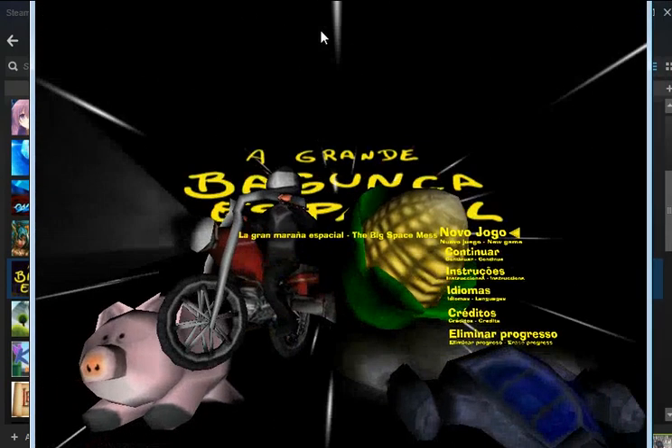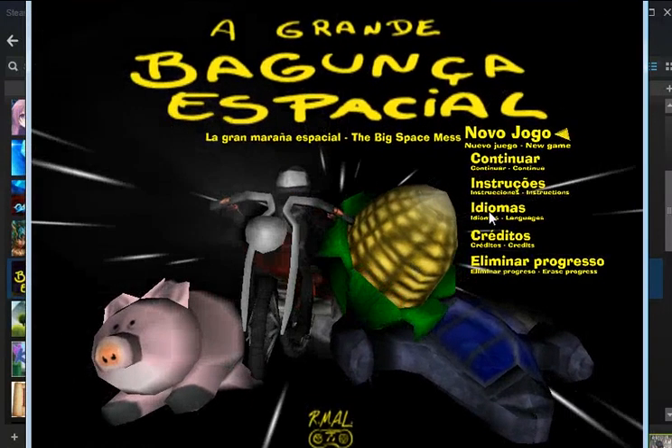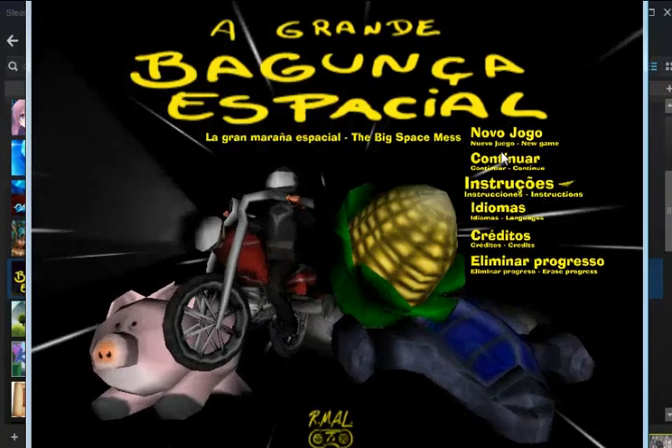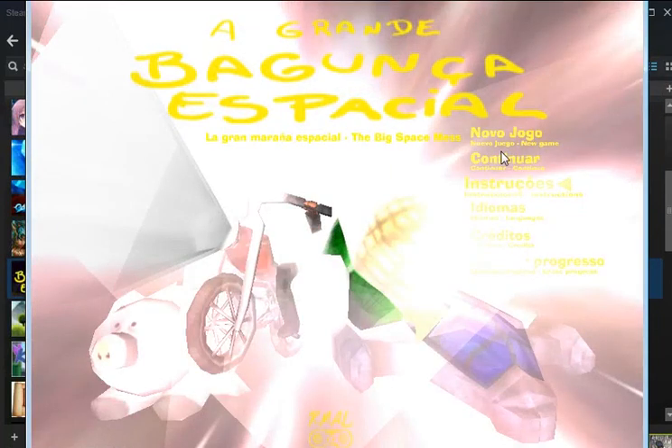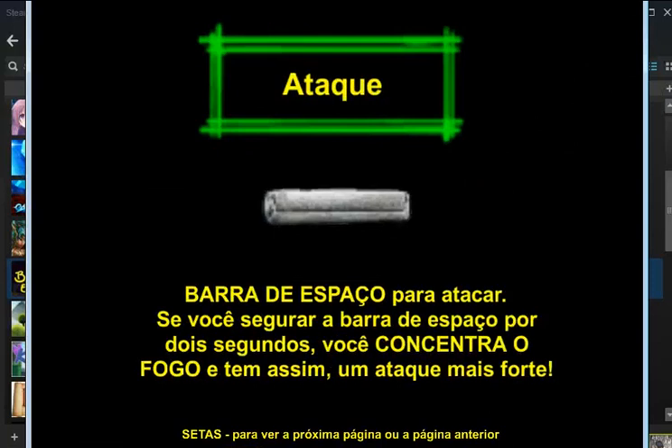Made with Unity. Is it in English? Instructions — let's read the instructions. Move with the arrow keys, is basically what it's saying. Attack — barra de espaço para atacar. If you hold your barra de espaço for 2 seconds, you concentrate the fire. So press space, move with arrow keys.